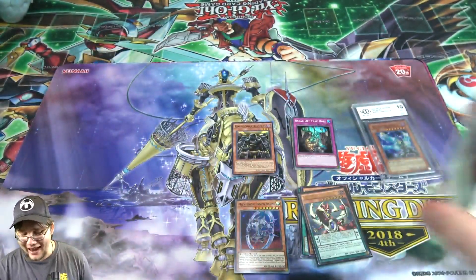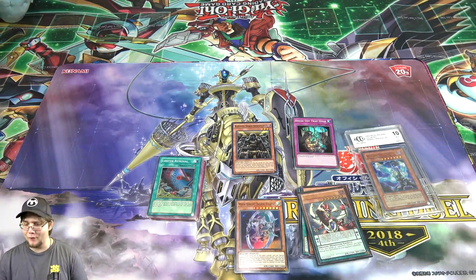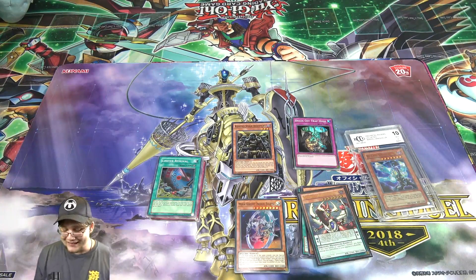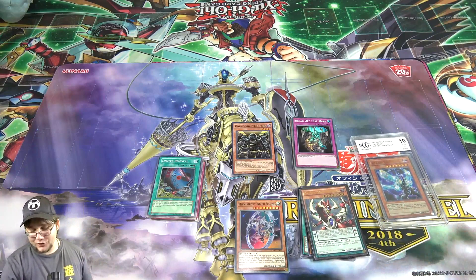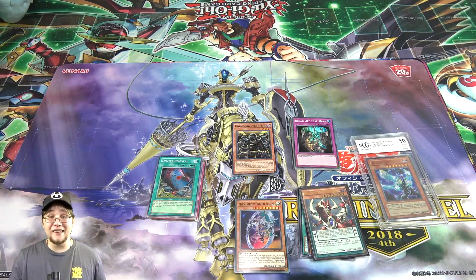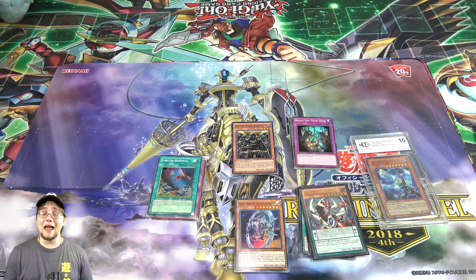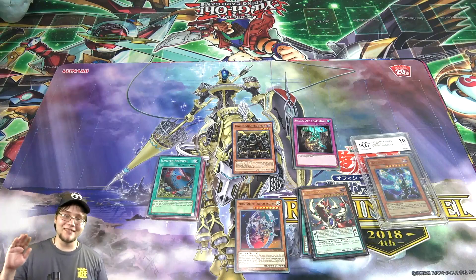I'm glad we ended with a holo — best mystery box ever, seriously. That's probably the best one I've opened in quite a while from this series of mystery boxes, because they change them every so often. I hope you guys have enjoyed this. I think Barrel Dragon gave me some good luck because that Ultimate Rare Odd Eyes Pendulum Dragon first edition made my day just by itself, but also getting Limiter Removal and that graded Barrel Dragon — that is amazing. I hope you guys have enjoyed this opening, I know I certainly did. Thank you guys for watching, I hope you have a great day — catch you guys later, see ya!